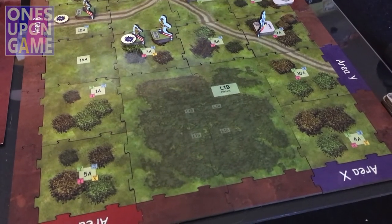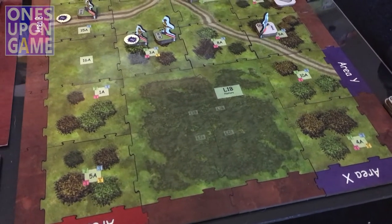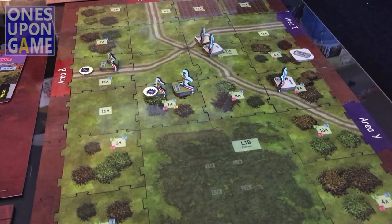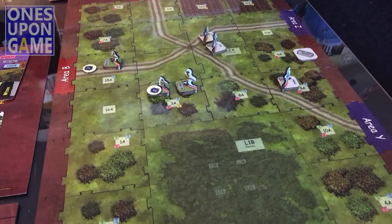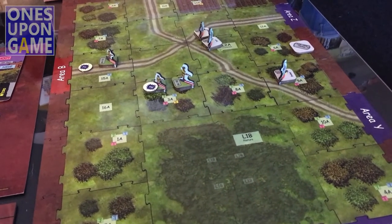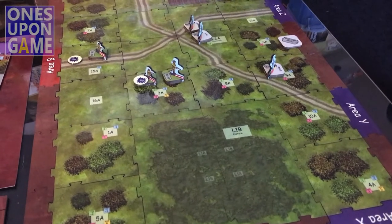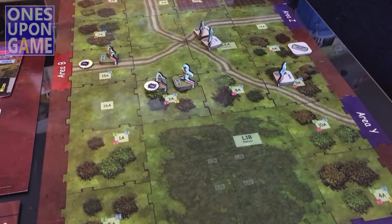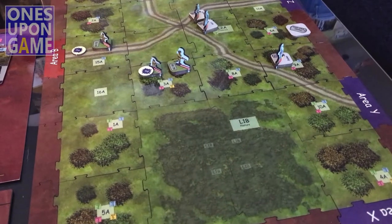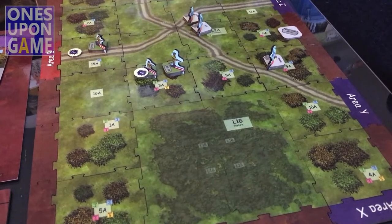One issue with playing the game solo is that the objectives are normally kept secret, and in this case I know what both objectives are. However, that can easily be dismissed story-wise as intel — the Germans know the Americans are trying to take key positions, and the enemy is just trying to kill you. Incidentally, when I played the miniatures game, I got the same two objectives for each side. It gives you three to randomly pick from in the first mission, and I just coincidentally got the same objectives.